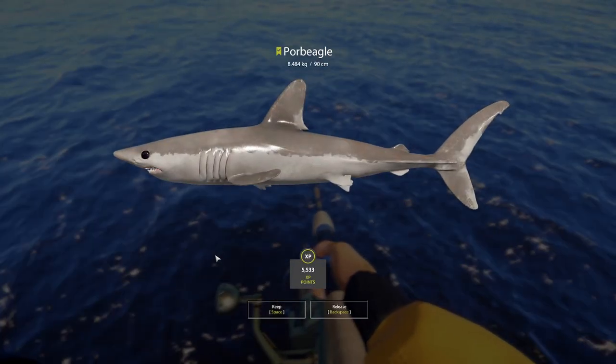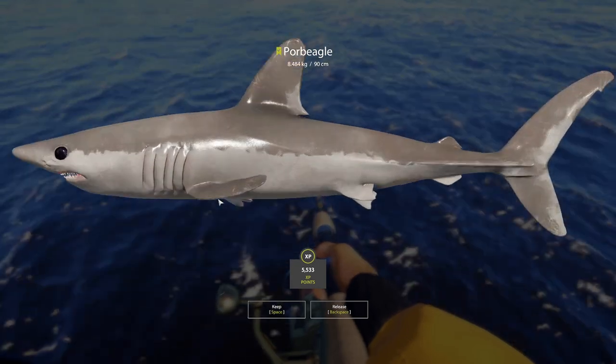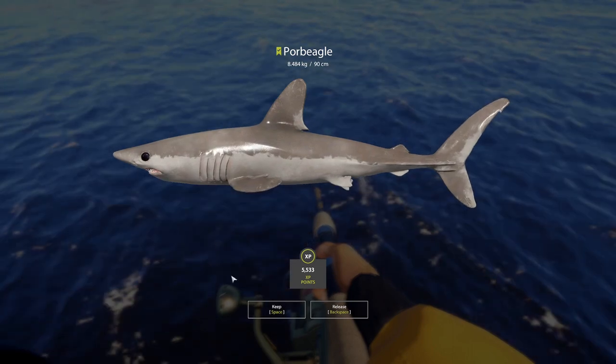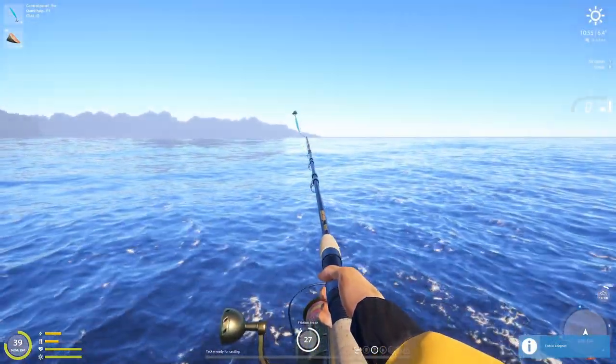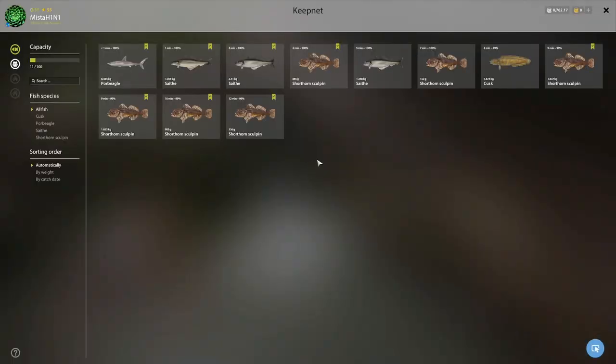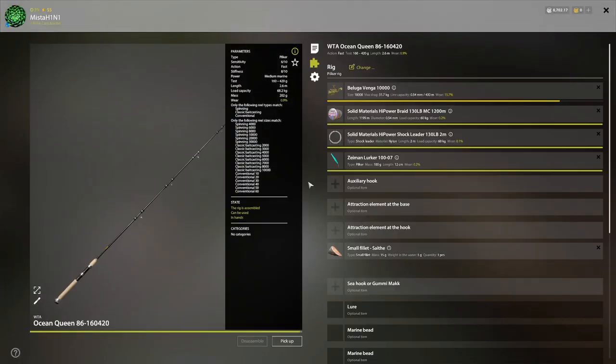Whoa - 8.5kg poor beagle on my very first one! Oh my god, what a surprise. Here at the 41-meter hole, on the foam I'm only getting tiny fish and non-markers, as you can see.